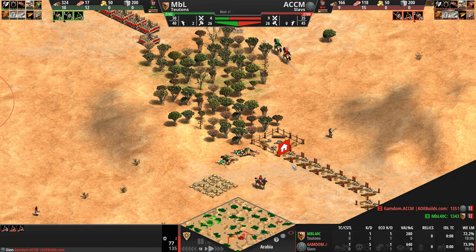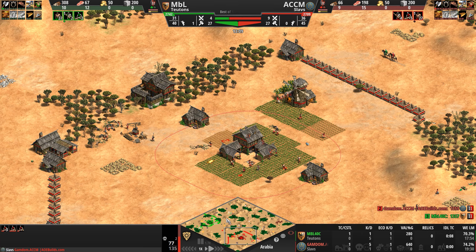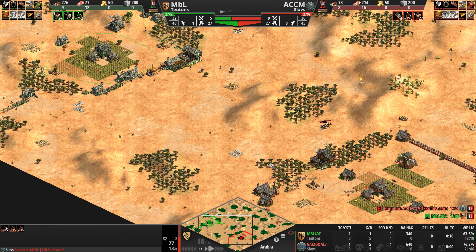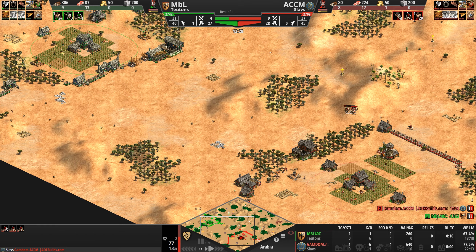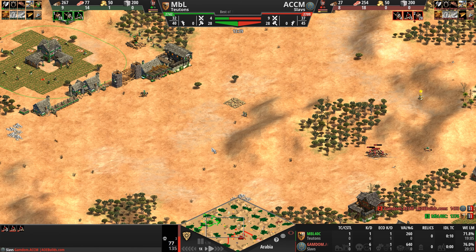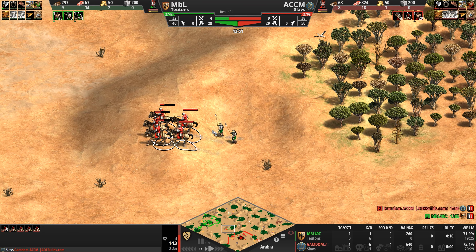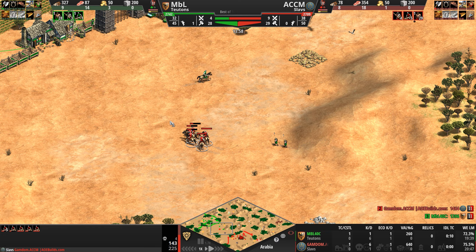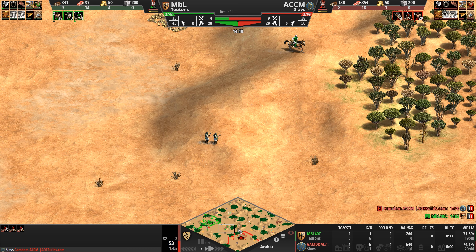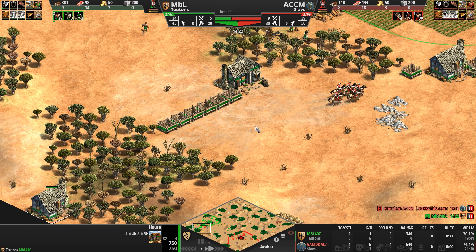ACCM is defending well with four spearmen — army supply nine to six, 27 villagers to 20 approximately. It looks like he finally loses his first unit — a villager — so the villager count evens up. Pretty excited to watch this game: two fantastic players, two very interesting civs, matched up on a map literally a stone's throw away from each other with a big open space to battle it out. Kill count now six to one in favor of our Slav. The Teuton continues moving out with small clumps of units.